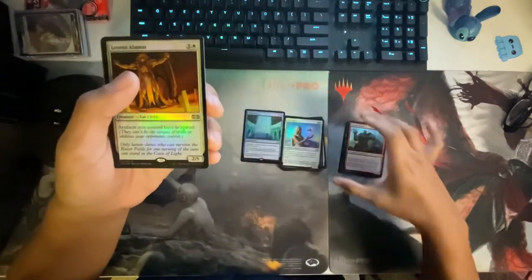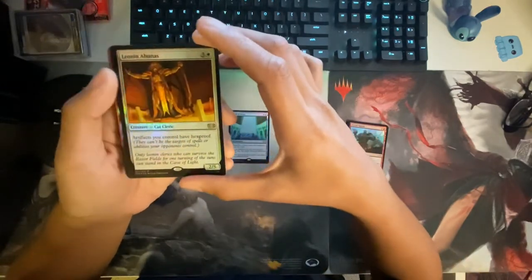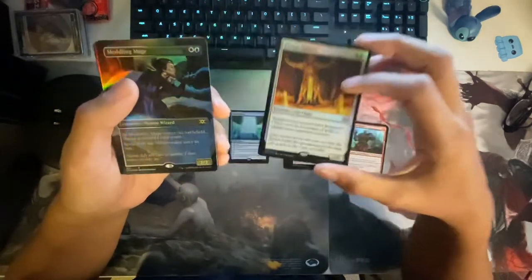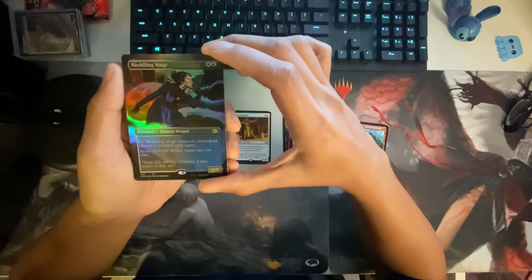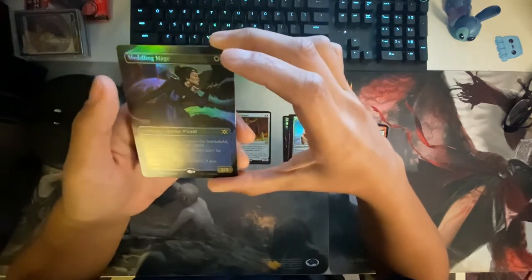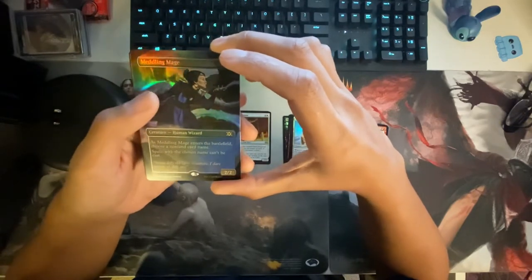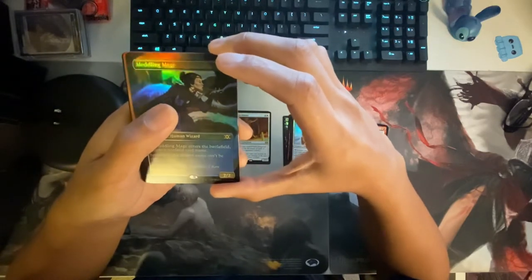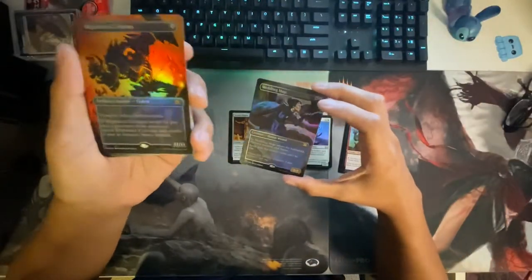What is this? Oh, this is gold — this is the rares now. Leonin Abunas: artifacts you control have hexproof. Oh, what is this — full art! Meddling Mage — Meddling Mage enters the battlefield, choose a non-land card name, spells with the chosen name can't be cast. Super control. What is the next one? It's a mythic, y'all.